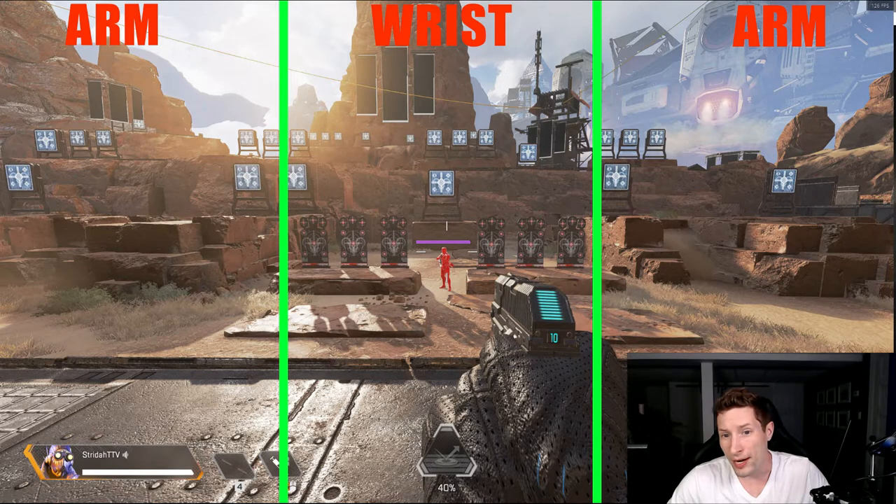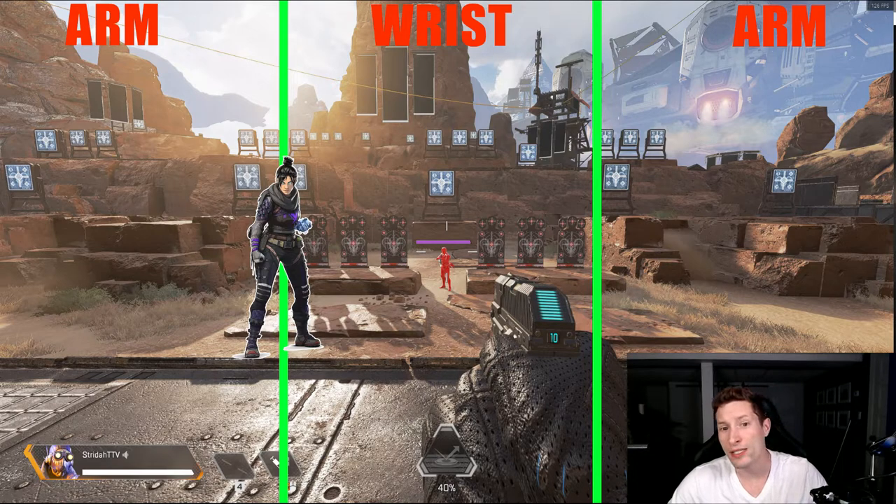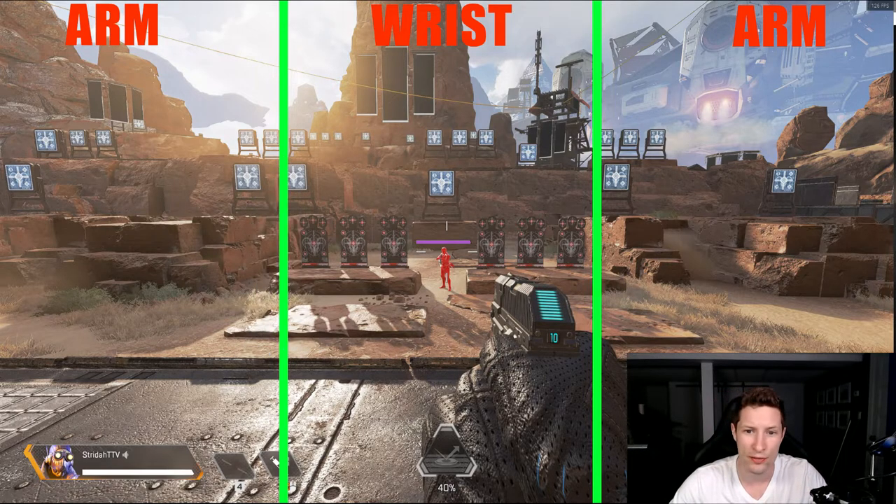Things get tricky when you combine them because some targets might be borderline in the wrist or arm zone. If in doubt, I always say use your arm first. If you start tracking with your wrist and the target moves out of wrist range, you need to follow with your arm — but look at the angle your wrist will be in. It's a horrible, ergonomically terrible angle. As you're practicing in Aim Lab or KovaaK's, notice when your wrist gets in an awkward position, because it means you goofed.